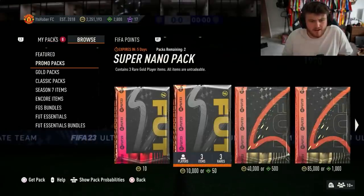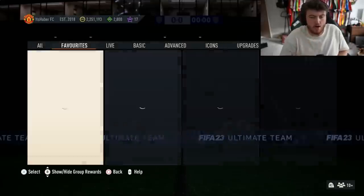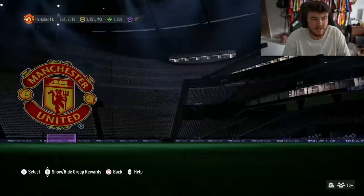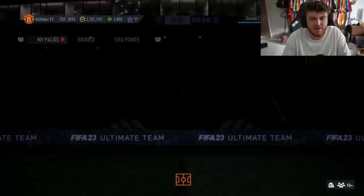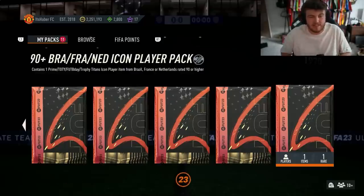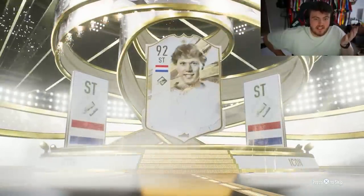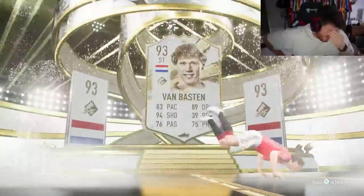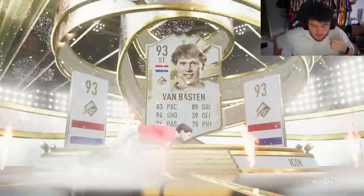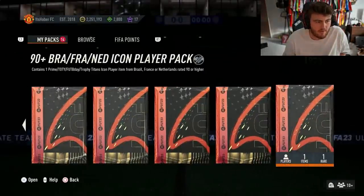The super nano pack - never mind, I thought that was better than that. We've done the 90 plus Brazil, French or Netherlands icon upgrade on my main account. It's actually repeatable twice. I'm going to do the first one and decide whether to do it a second time. The fact that you can get primes in these is a bit disappointing. Of course we get a prime icon and of course it's a terrible one - 93 Van Basten. Why couldn't that have been centre forward? That is very painful.